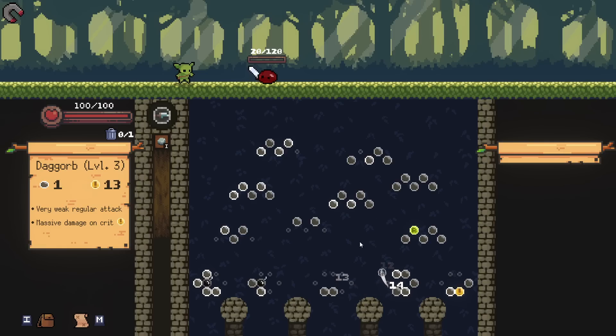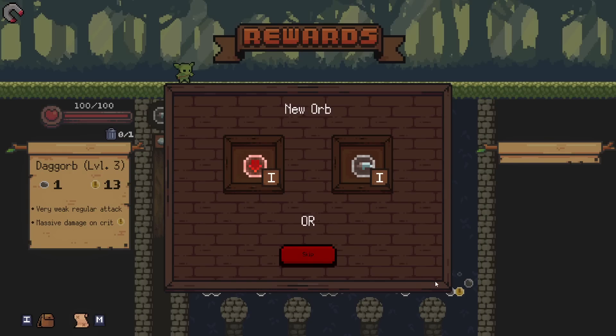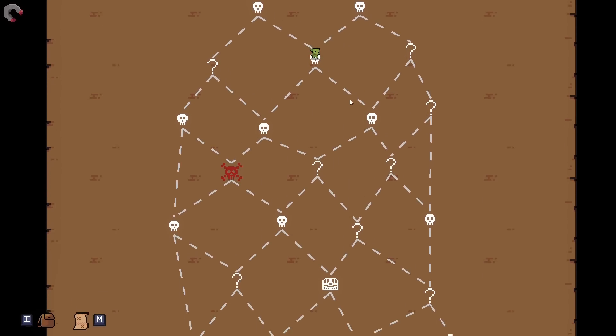Oh my god, did you see that? It was like here and then — oh, we'll go back. I got the new orb — the Omega Orb, against the Dag Orb. I'm going to pick the Omega Orb. This might most likely do like a million damage.